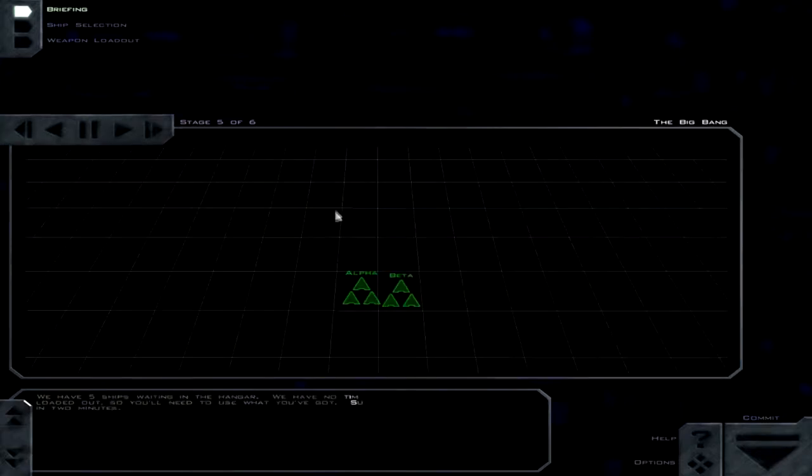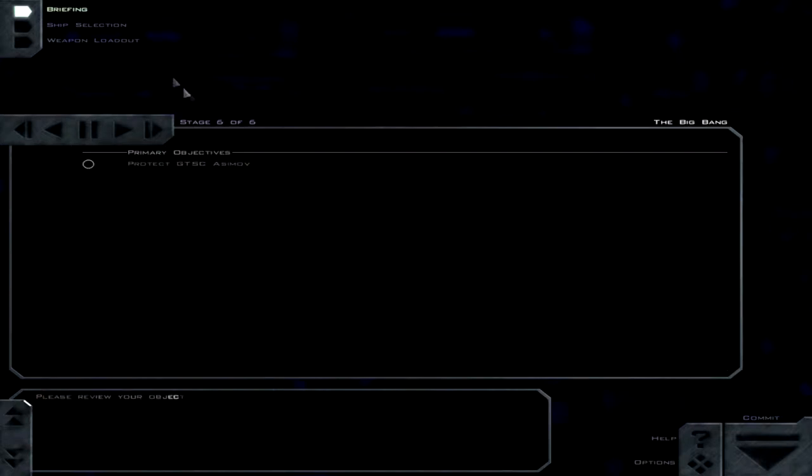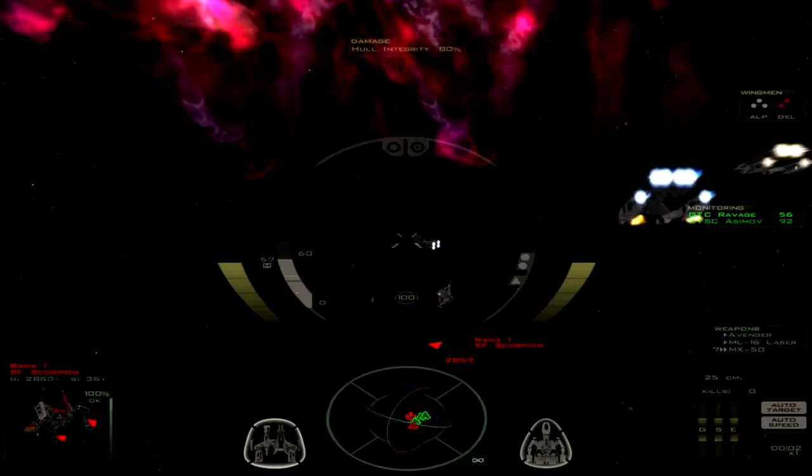So it looks like we're going to have to make sure this ship survives, because otherwise I think we're going to get blown up. It won't let me do any ship selection or weapon loadout, but it's been good to me previously on the vault. Let's jump right in.